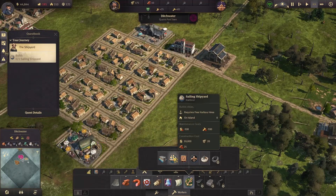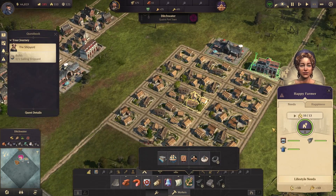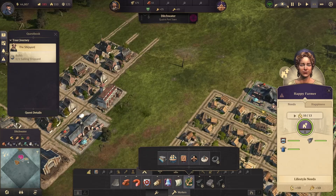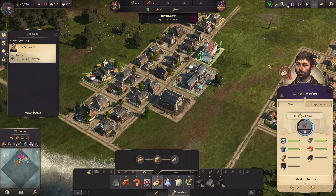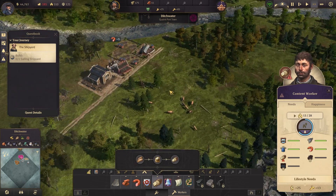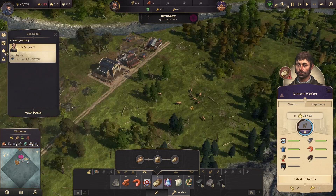Anyway, we need to build a sailing shipyard. You guys need bread, so while we're working on that I think we can start doing other things as well. We have the pig farm in here.